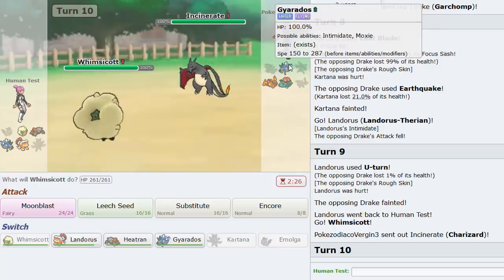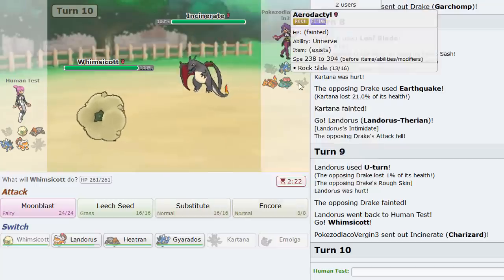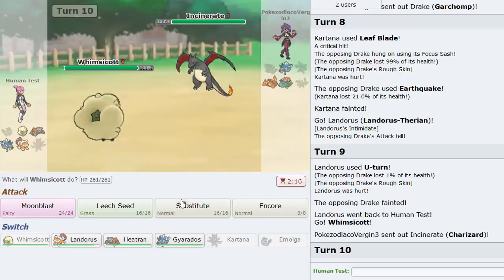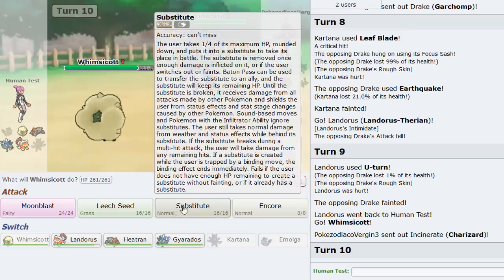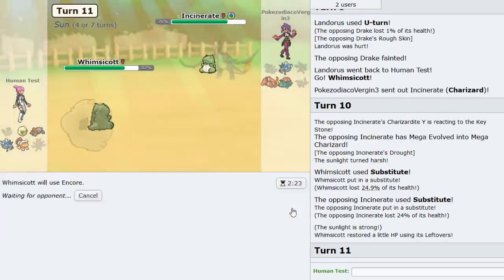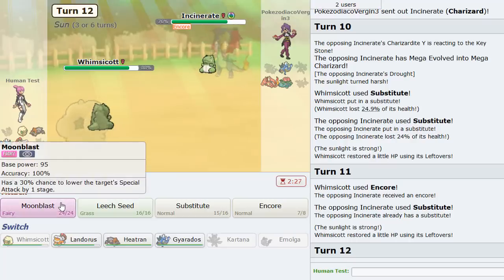He goes Garchomp - I think Leaf Blade is fine but I want to save the Z move for Venusaur. He's actually Sash, okay. Kartana knocks out most of his team so we can still win. I go Lando U-Turn, then Whimsicott to be safe. He goes Charizard - is it Y? He goes for Sub. I Encore him.